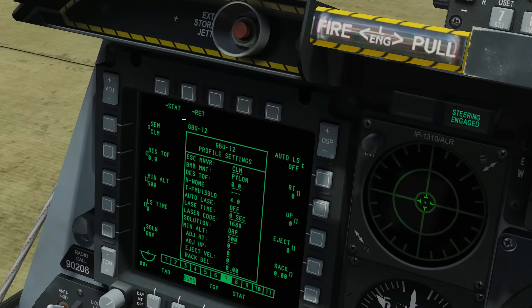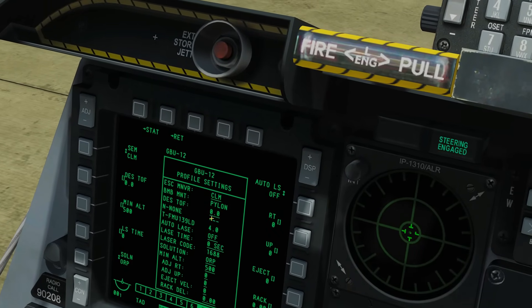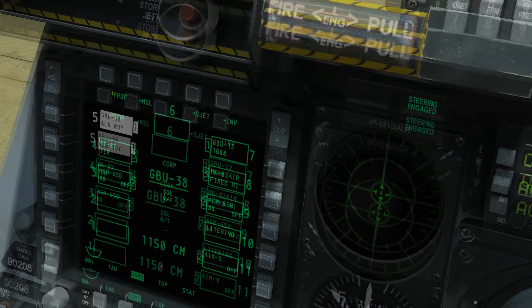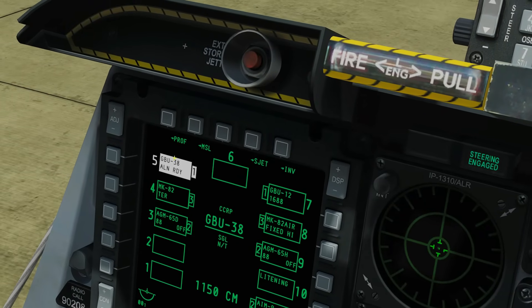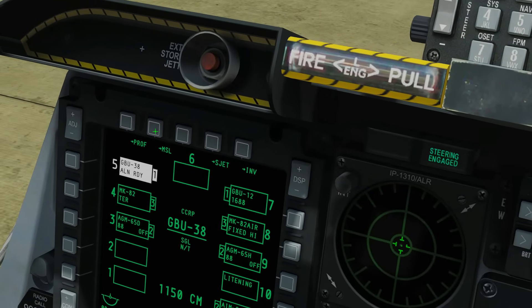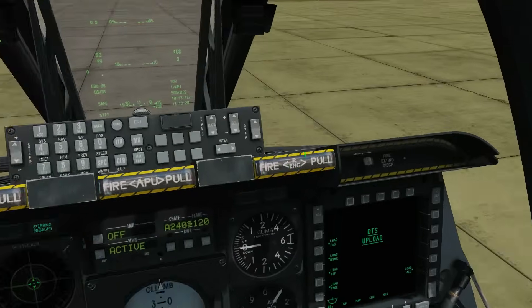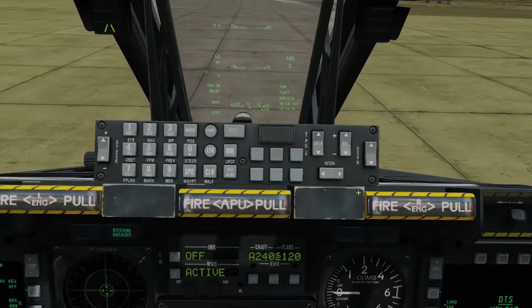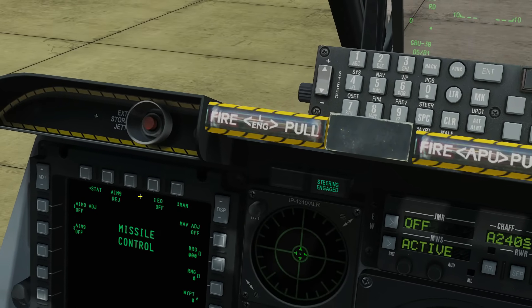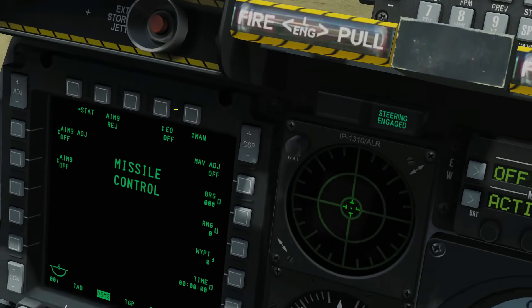If we went in to change other profiles for different weapons, we'd get a whole lot of different options - some the same, some weapon-specific. We can get back to the main weapon status page with Status. Note that when a weapon is selected it is white-boxed. Next we've got Missile - this allows us to change extra options for missile weapons on the A10C, which are the AGM-65 Mavericks and the AIM-9 Sidewinders. EO - electrical/optical - on or off is basically whether you want the Maverick turned on or off.